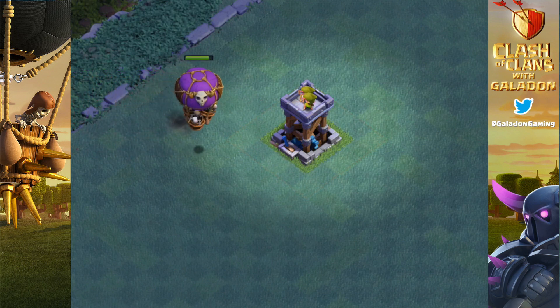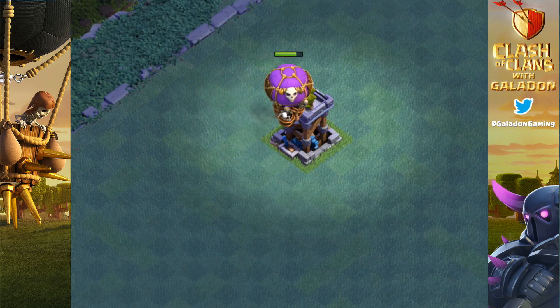So what we're doing — we're rolling through all of the defenses, maxed out level 7 Builder Hall 7 defenses, gemmed up to max.